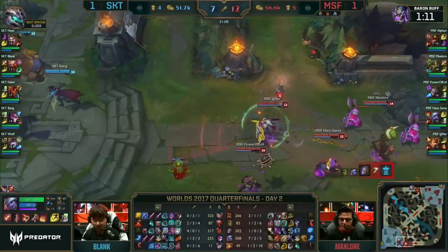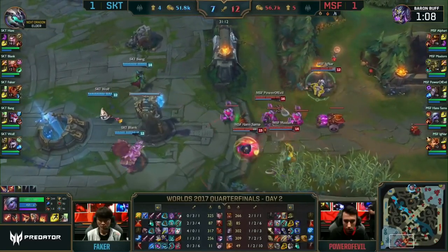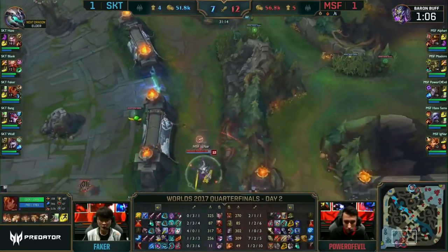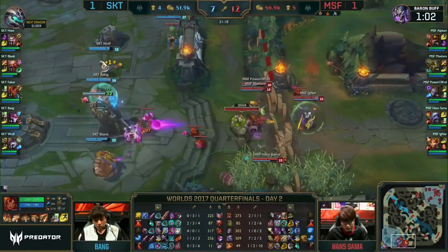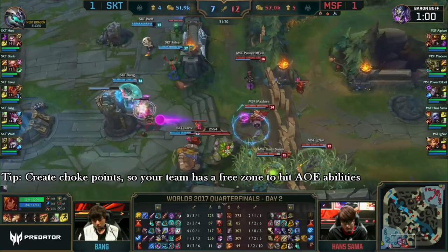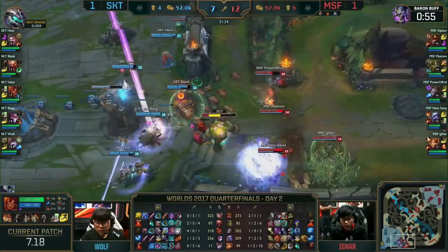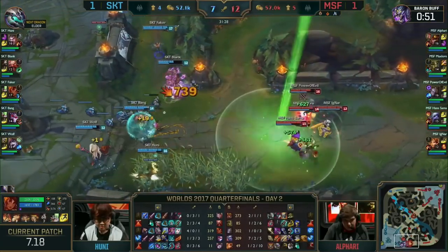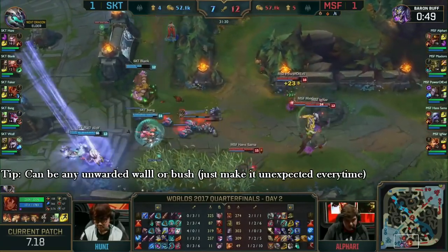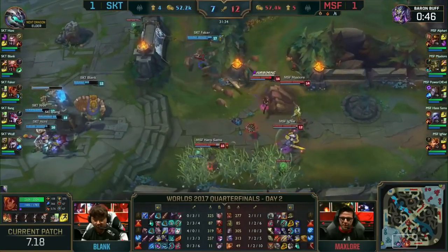The second showcased ultimate is in the third game of SKT vs Misfits. It did not win the game nor turn it around, but it's a perfect example of how you can trap a team in a dangerous position, especially when the enemy top laner has a cooldown on teleport. We can also notice a common Taliyah strategy being used — standing in an unwarded zone to catch someone with your combo. It seems to work at every level of play.